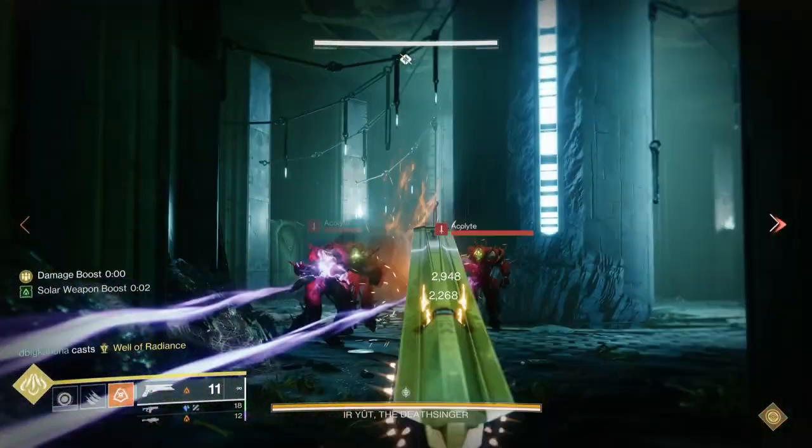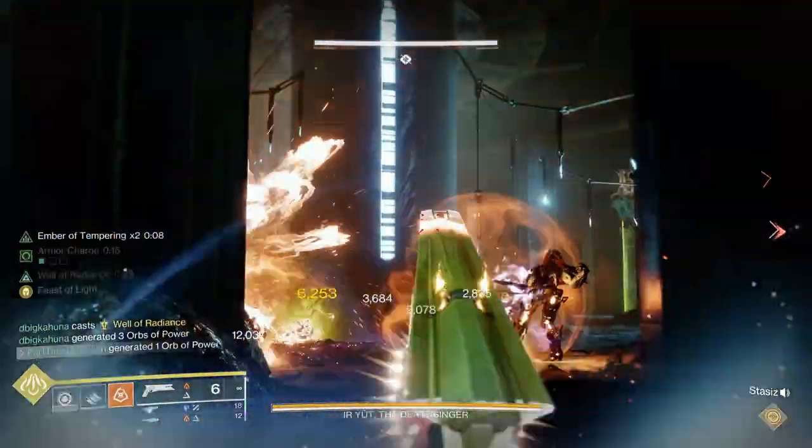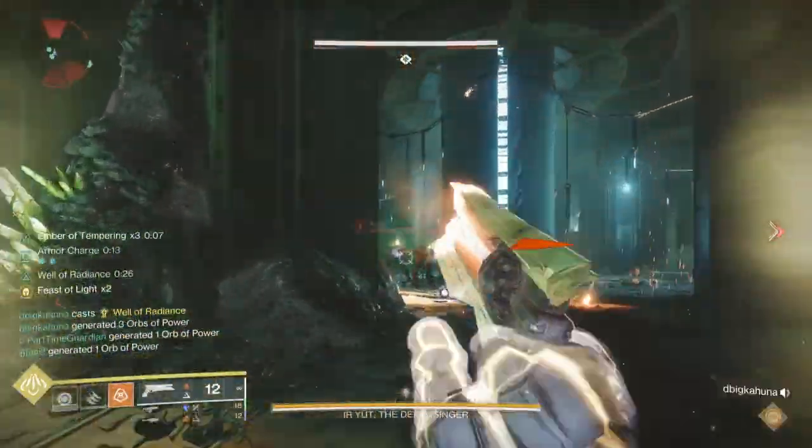In those seven areas, there are going to be four shriekers and three wizards. You only want to shoot the three wizards, because that's what you use to actually start DPS for this encounter.